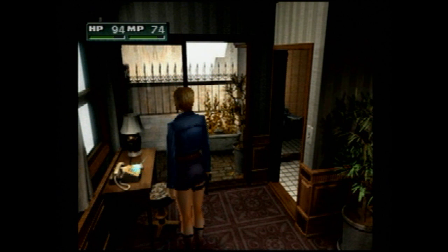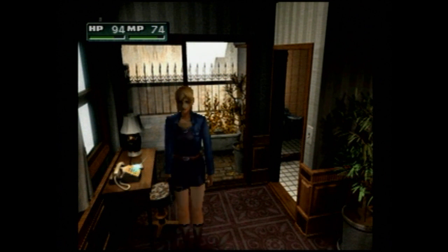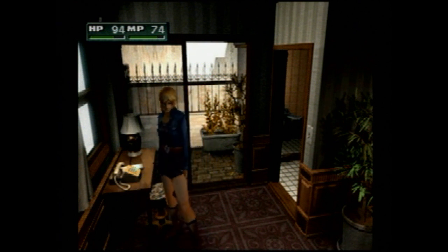Welcome back, everybody, to more Let's Play Parasite Eve 2. When we were last together, our hero Aya arrived in the town of Dryfield — more like the gas station and motel of Dryfield. We were attacked by the Neo-Mitochondria creatures, but we found somebody by the name of Douglas who runs the local scrapyard. He gave us the keys to Hotel No. 6, and now we're going to explore more of this area.